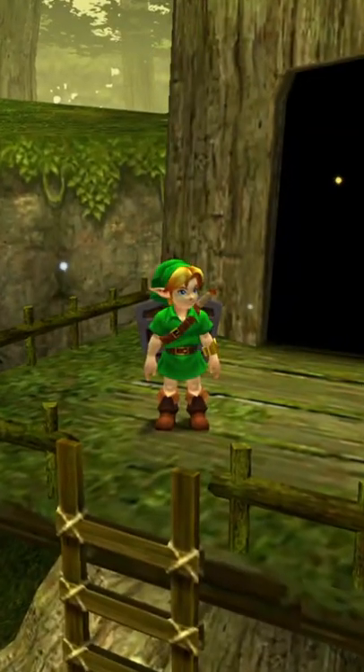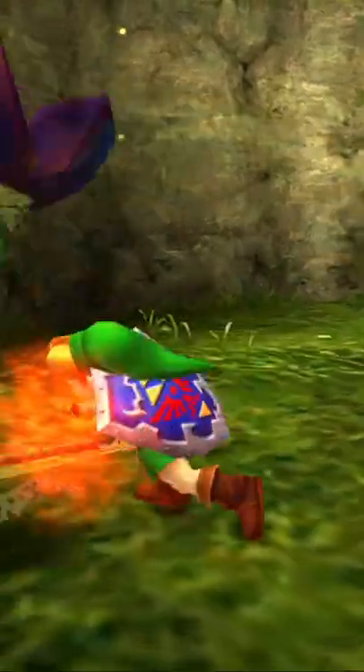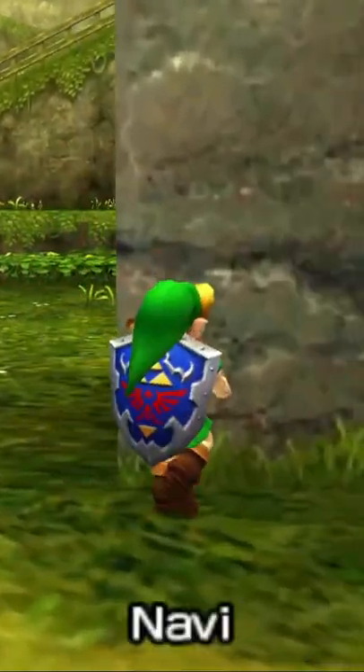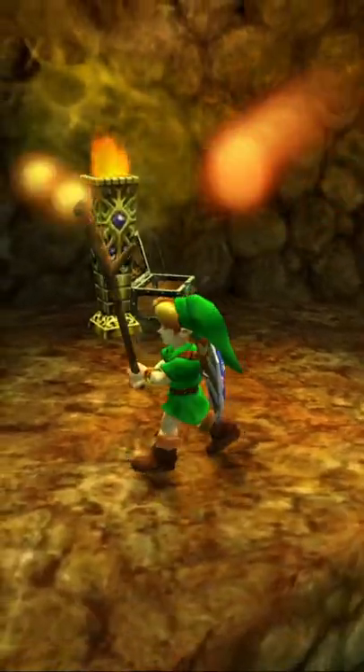Today we're checking out a secret that works in The Legend of Zelda Ocarina of Time. One of your most important items as Kid Link is the Deku Stick. After all, it's actually stronger than your main weapon. The thing is, it breaks easily, and even worse, you have to light it on fire to complete some puzzles.